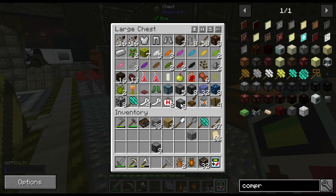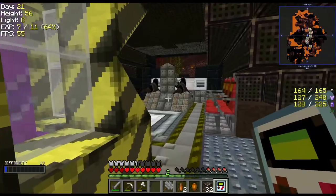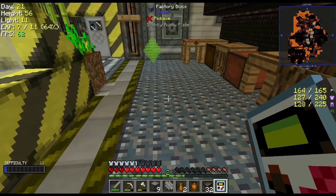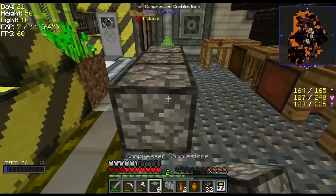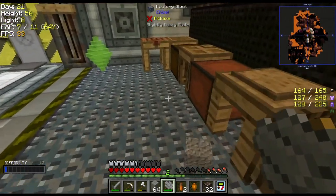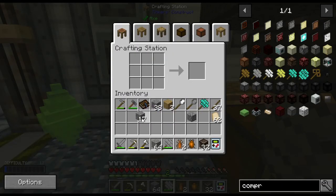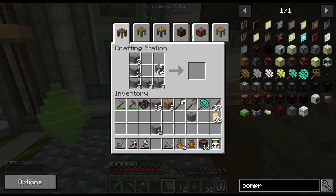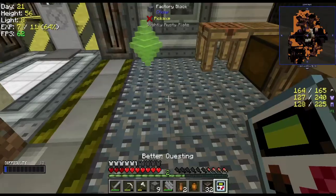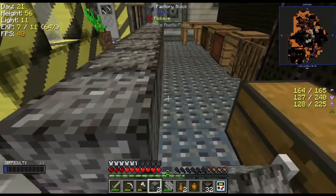I don't have any room — what don't I need? I don't need this pressure plate, it just tried to kill me, that's all it did. So we are going to go ahead and put down the nine compressed gravel, which should give me the gravel. There we go — nine compressed gravel. That should update. Cool, then nine compressed sand next, then nine compressed dust and we'll be good.